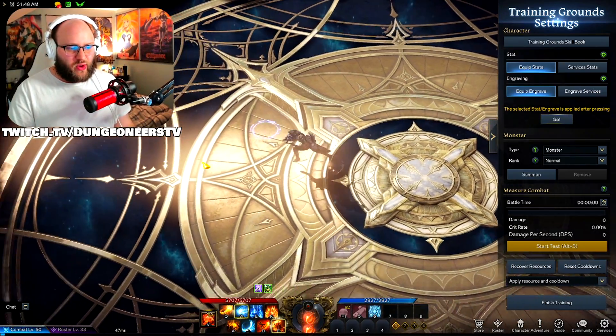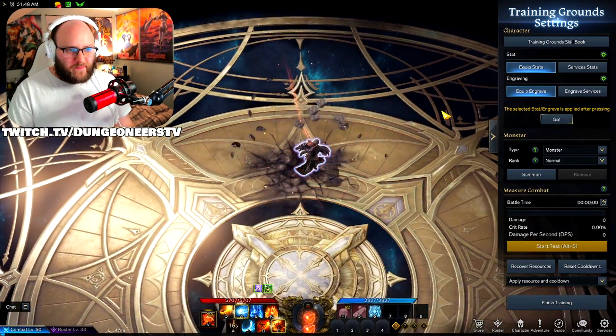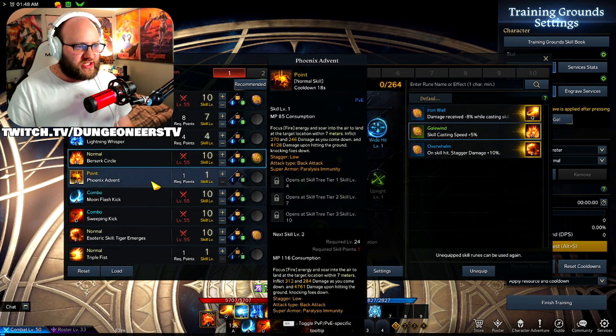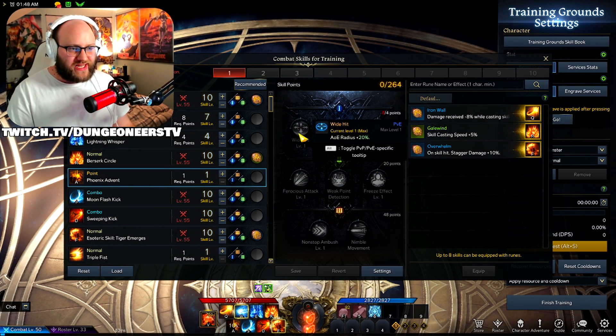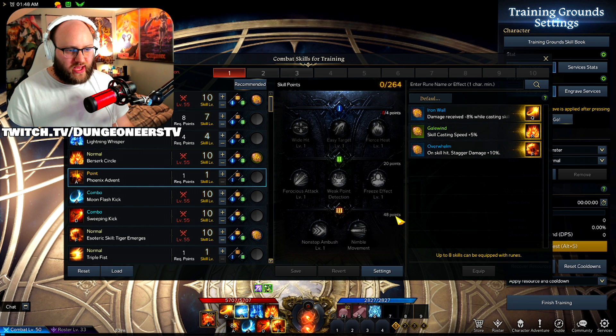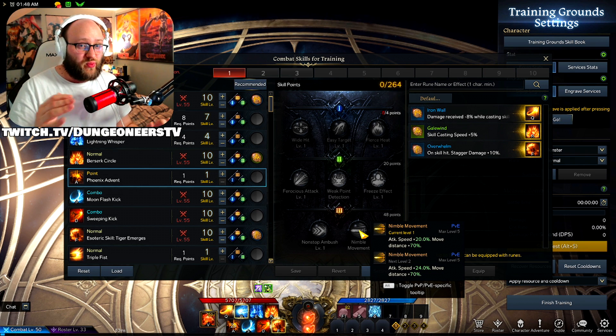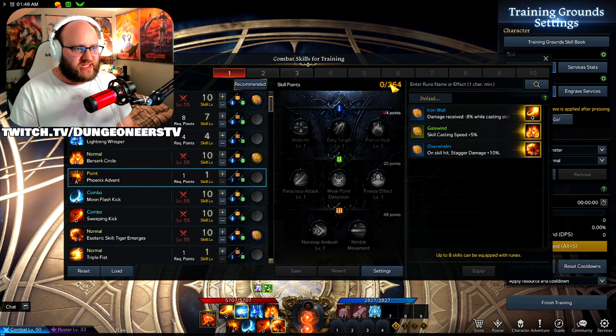Next skill is Phoenix Advent — your main mobility skill. Big jump, does some good damage. I have it straight at level 1, but you could dump more points into it if you want, maybe get a bigger AoE or even a 70% movement bonus, which would be really good for mobility. I only have 264 skill points so I don't have any extra points in that.